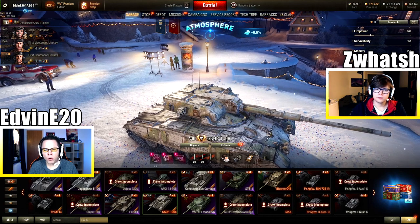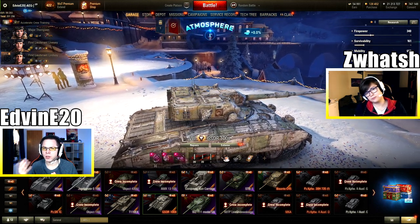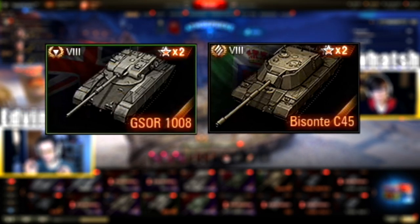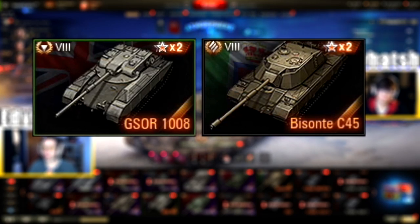Last year it took all the way to August until they sold the Object 703. These two tanks are, for now, exclusives to the Christmas loot boxes, but they will be sold later in the premium shop. We don't know when, so keep that in mind before spending your hard-earned money. Our tip: if you're interested in Italian heavy tanks, just wait for the Tech Tree tanks to come out, probably early 2021. Don't gamble your money on the premium one.